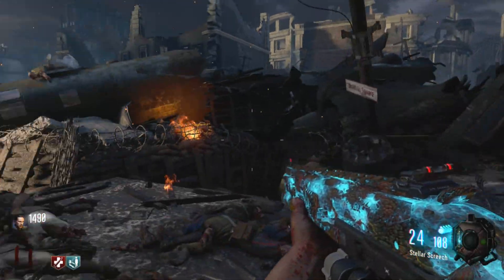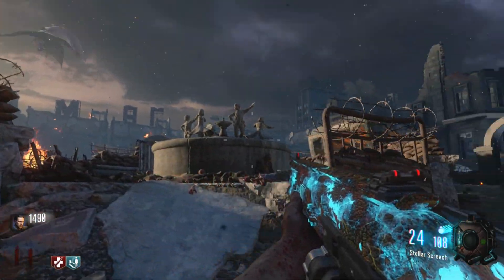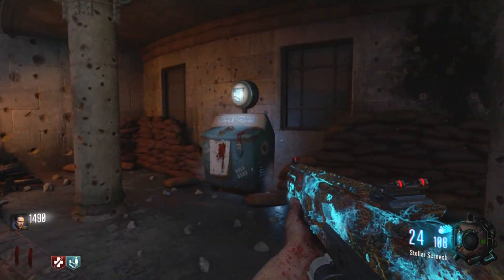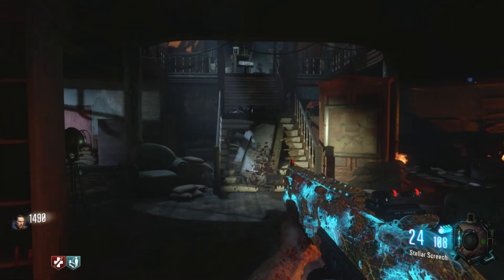How's it going everyone, Trout91 here with a Goron Crovy tutorial on how to find all the perk machines. We're going to start off easy — the first one is literally located in the spawn room. It is Quick Revive. You literally walk up to the department store and it is located on your left.